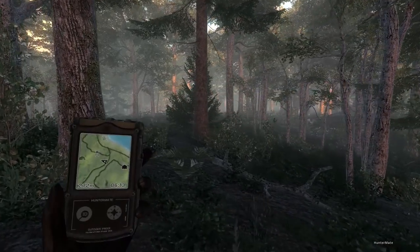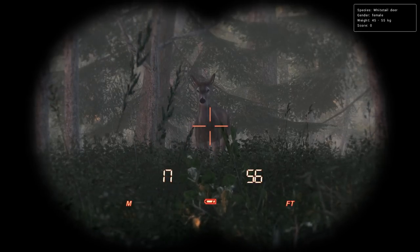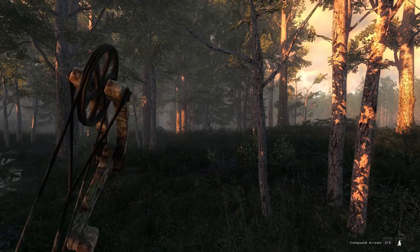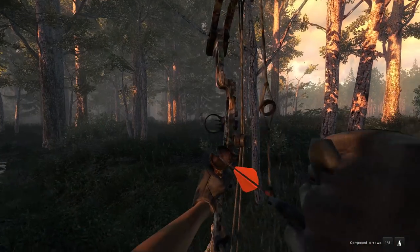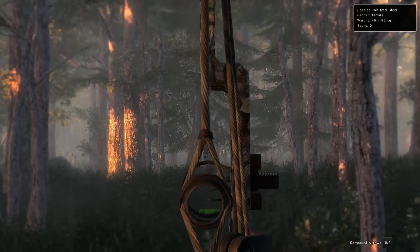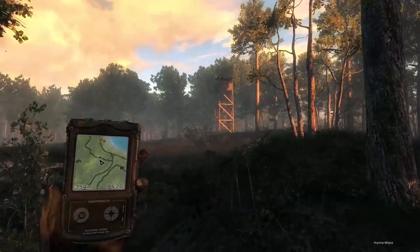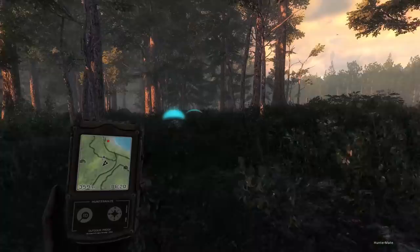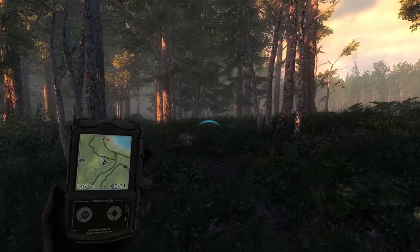Sometimes you can get lucky and actually get a rare down here. We have a buck that just called to the right, so hopefully we can make a good shot. She's running but that shouldn't affect it too much — I just don't want to have to track her after we get the buck. You can see my marker on the HunterMate — that is where he grunted from. Does a non-typical count? I think it does.